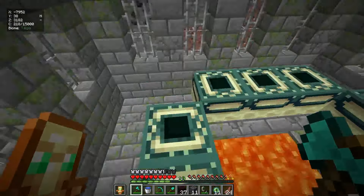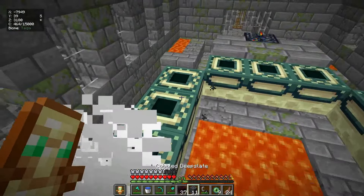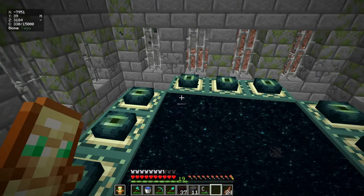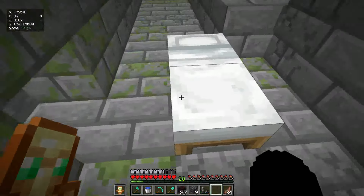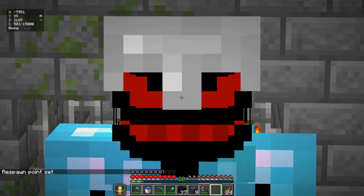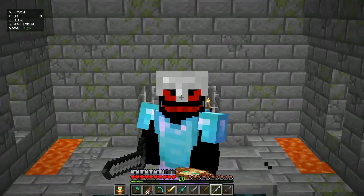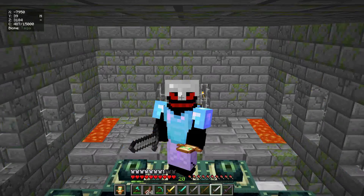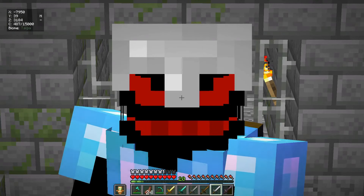Let's fill the portal up. And boom, the portal is done. Let me go ahead and set my spawn point right here. Now it's time to get inside the end and defeat the ender dragon once and for all. We have all the custom swords in our hotbar and right now we are looking pretty good. Let's freaking do this - let's beat the ender dragon!